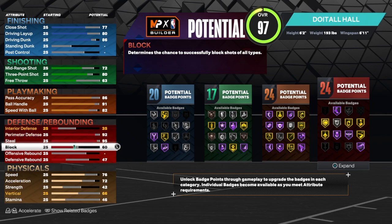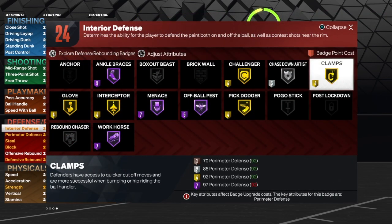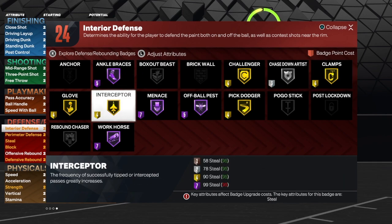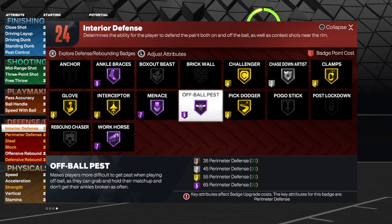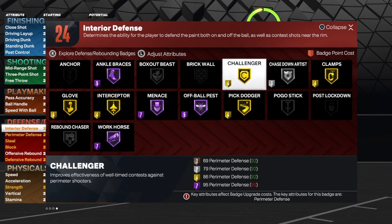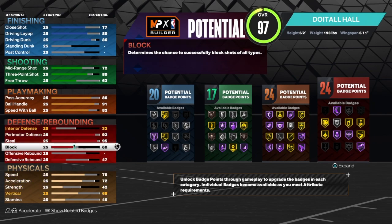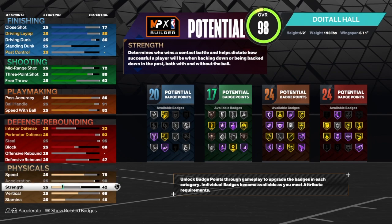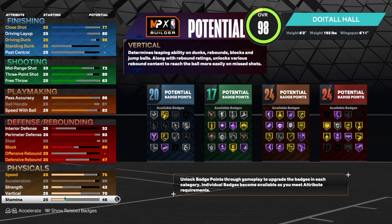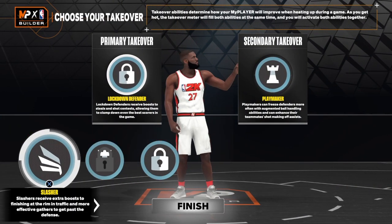We're going to take the block to a 60 — that's fine, you're not going to block a lot of shots at this size. Defensive rebounding at 32. We get 24 defensive badges: gold clamps, chase down on silver — that's 7; intercept on gold at 11; glove on gold at 15; then you can still get workhorse, pick dodger, challenger, whatever you want. Badge totals: 20 finishing, 17 shooting, 24 playmaking, 24 defense. For physical: acceleration 90, speed 75, strength 42, vertical 70 — you still get contact dunks — and the rest on stamina.